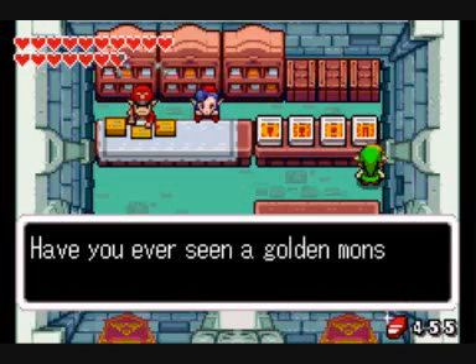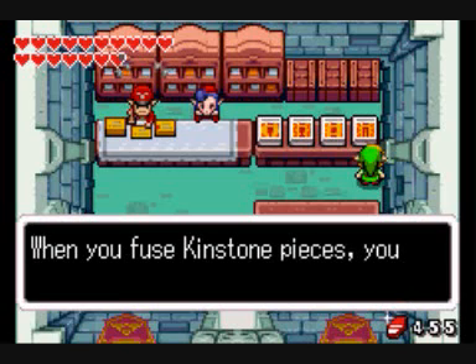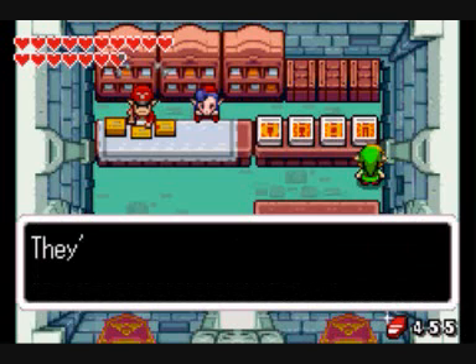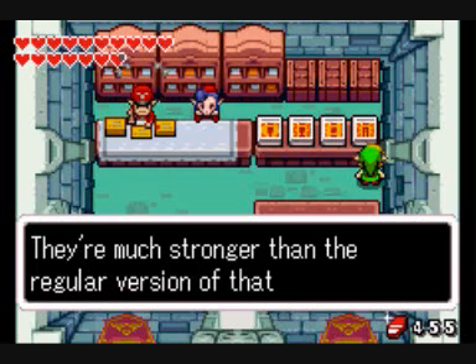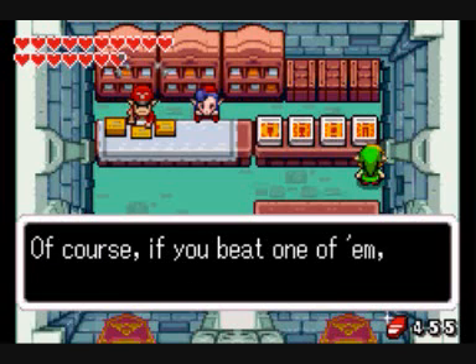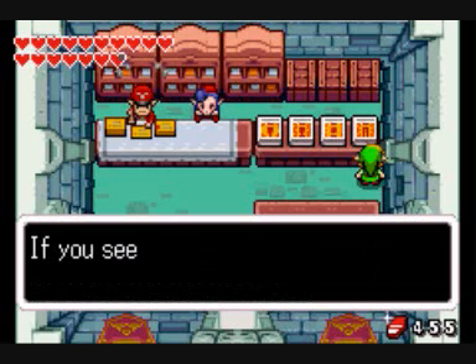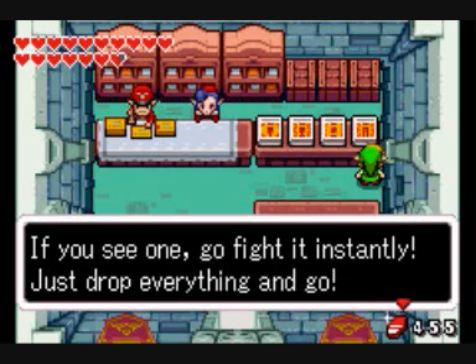Have you ever seen a golden monster? When you fuse Kinstone pieces, you might get the rare chance to meet one. They're much stronger than the regular versions of that monster — but if you beat one of them, you'll get something really good. If you see one, go fight it instantly. Just drop everything and go.